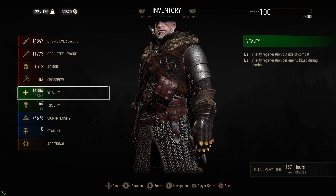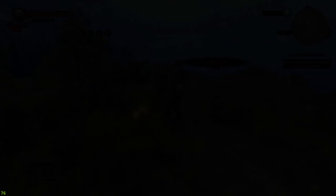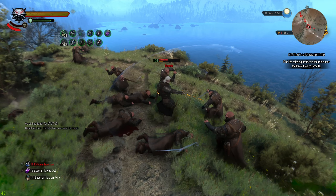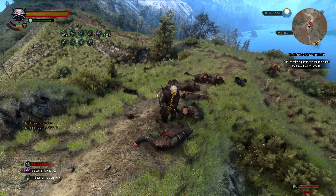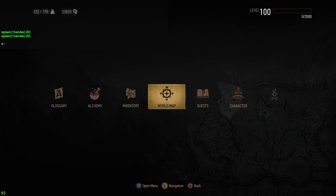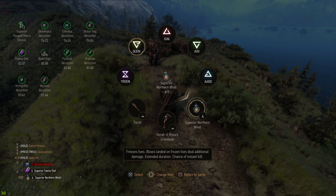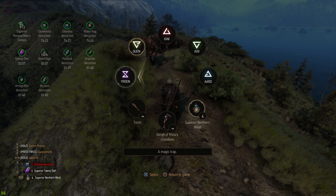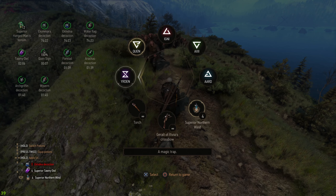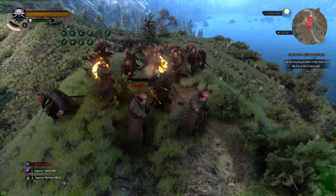The vitality is at 16,000 and can keep climbing. Silver and Steel Sword damage continue scaling. We have here the typical decoction, and then we get Foglet Decoction, Archgriffin Decoction, and Wyvern Decoction activated automatically through Metamorphosis — that's just getting crazy. I'm going in and basically destroying everything.